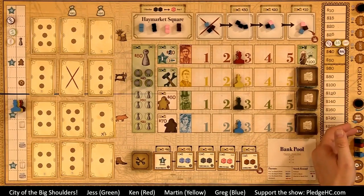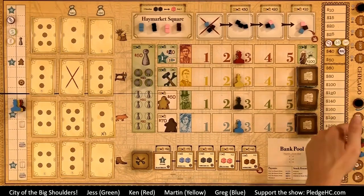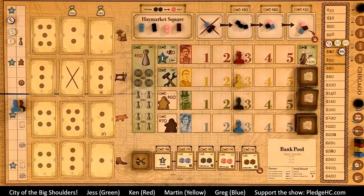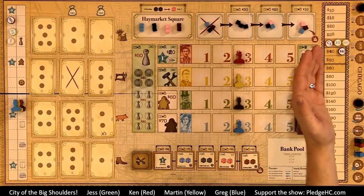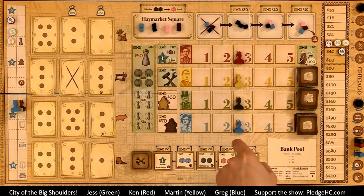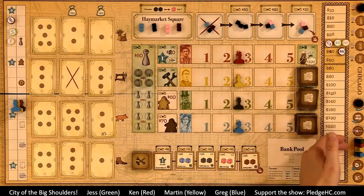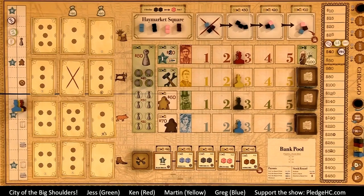Then we go into the action phase — think of it as the worker placement phase. This goes in turn order, top to bottom. At the beginning of the game, Greg had first pick of all the companies, then we went counter-clockwise from there. Whoever was last gets priority deal, which means they start both the stock phase and the action selection phase.